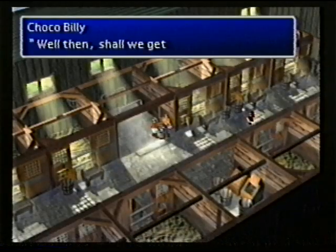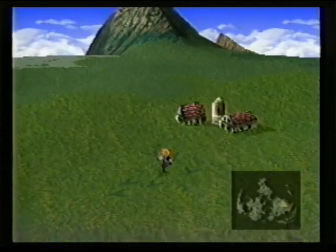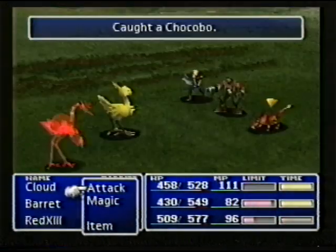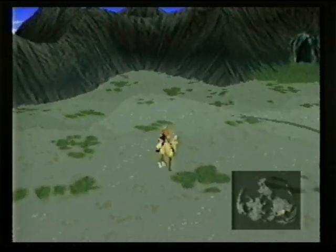Buy a Chocobo Lure materia and some greens from the guy in the barn. Equip your weapon with the materia and run on the tracks outside the farm. When you get in battles that have chocobos in them, don't attack the chicks. Defeat the monster and you'll earn the chocobo. You'll need one to ride by the snake in the swamp.